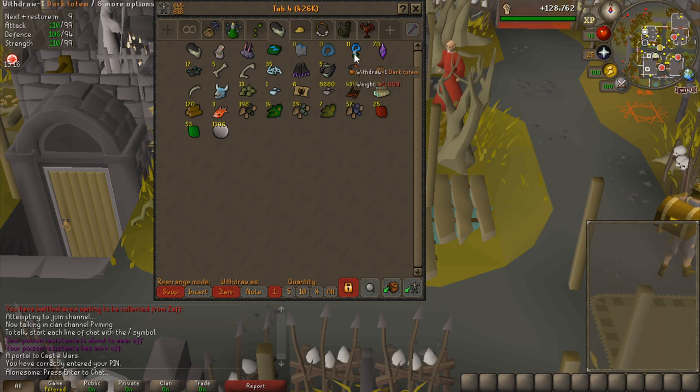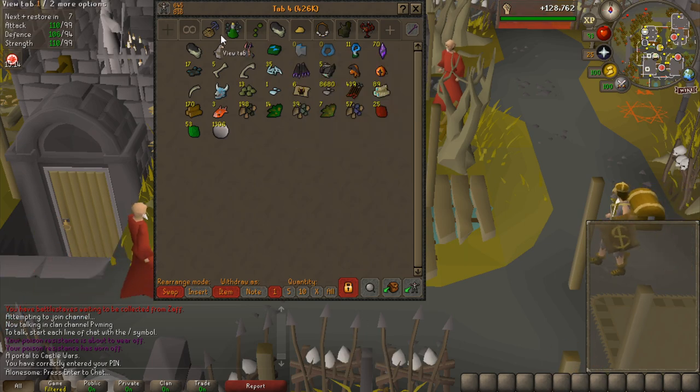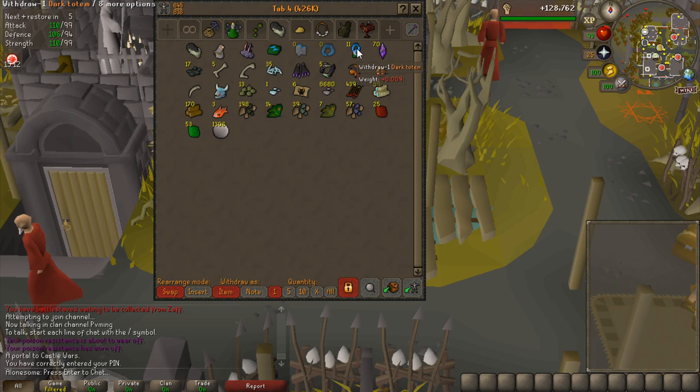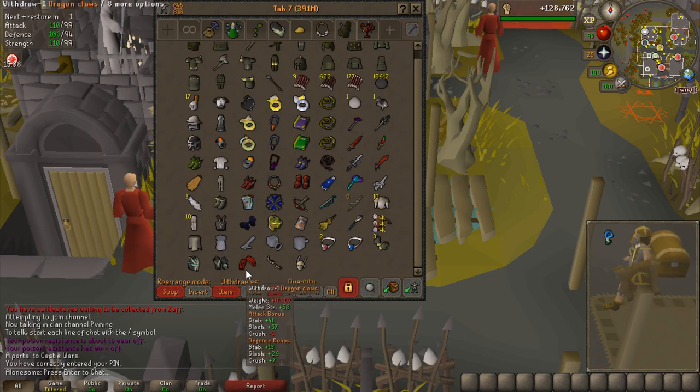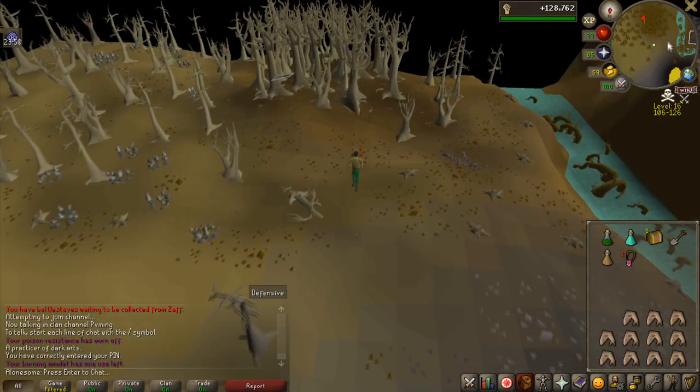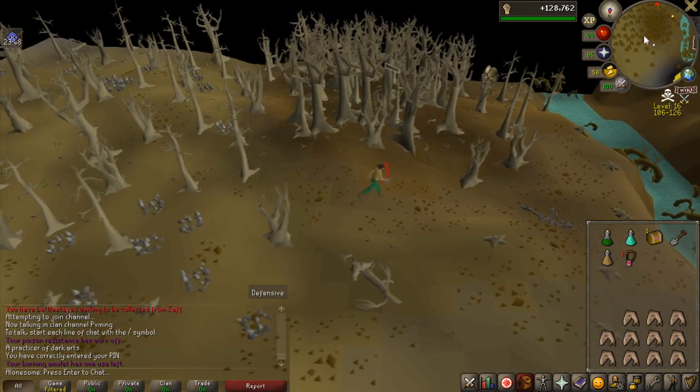What we are going to do now is 11 Skotizo kills, and we're going to do all the hard clues for it and see if we can manage to get a pet. It would be a 1-in-6 chance of getting a pet from these totems. I already had one hard clue in the bank, so I just did that — we will end with 12 in total.